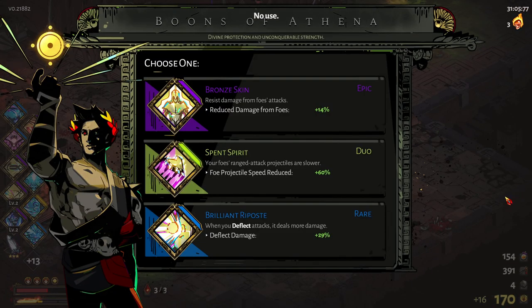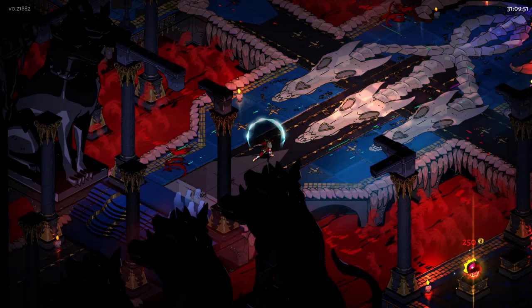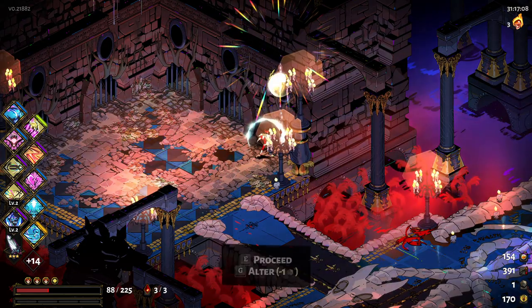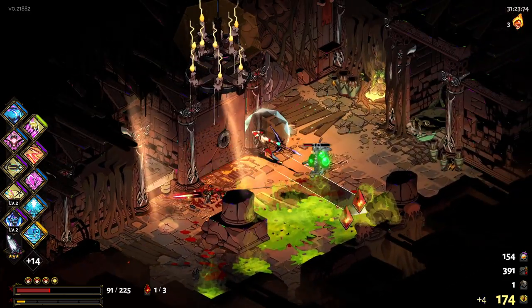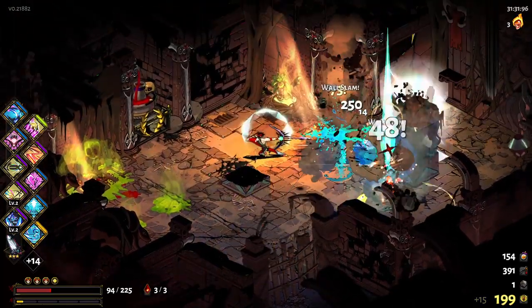I was actually considering buying myself a controller — spent spirit, strength of the goddess. I was considering buying a controller just because I want to know how this game plays with a controller. Full clear, as always. Let's go hard on the re-rolls. Zeus — not the god I would have expected to see in here, but I'm more than willing to give him a try. Not quite sure what he can realistically offer me, but I'm willing to find out.